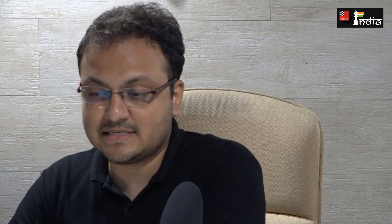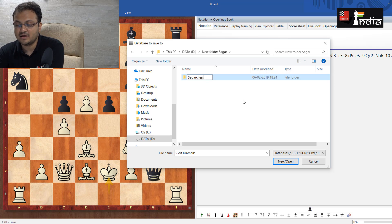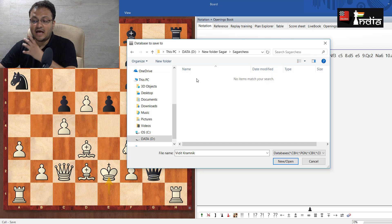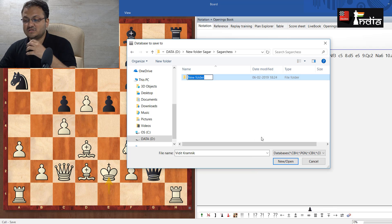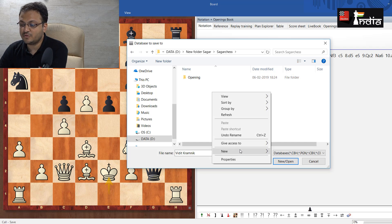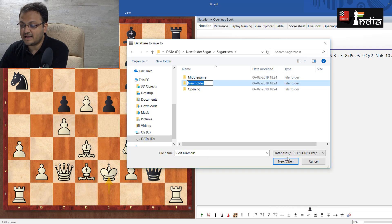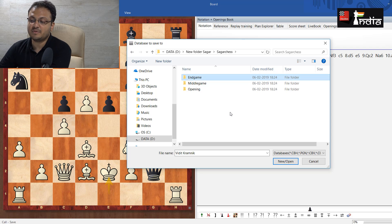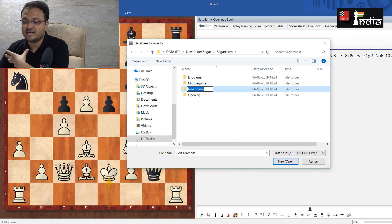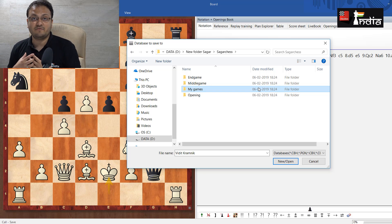So I press Control+S. Let's say the new folder is called 'Sagar Chess' — you can give the name as per your requirement. Inside it, I would like to create different folders: the first one would be 'Opening,' the second one 'Middle Game,' the third one 'End Game.' My main idea is to create different folders where I can save my databases. The last one for now is 'My Games,' and this is where I'm going to save my current game.